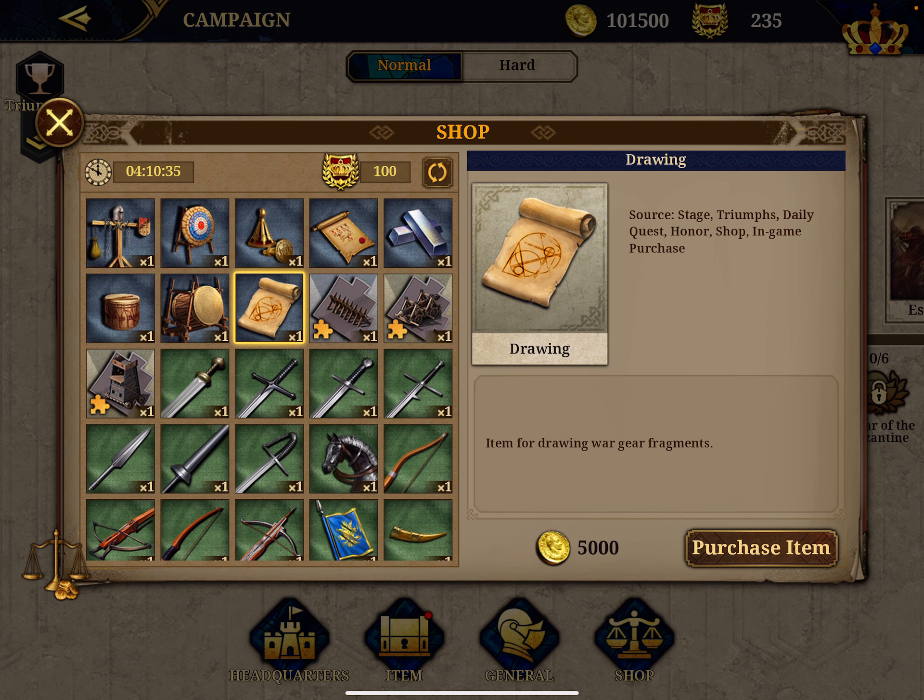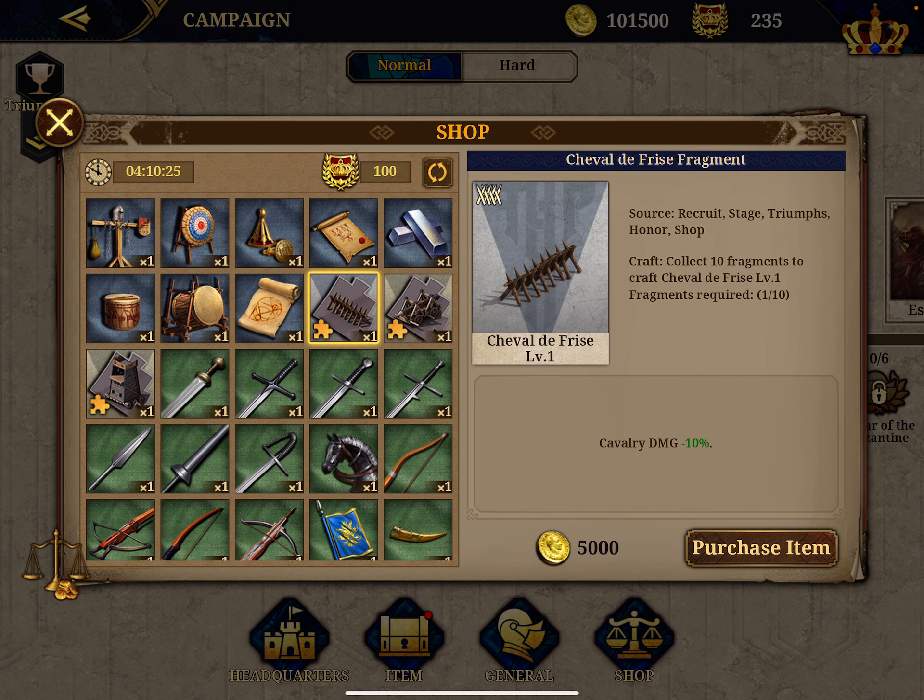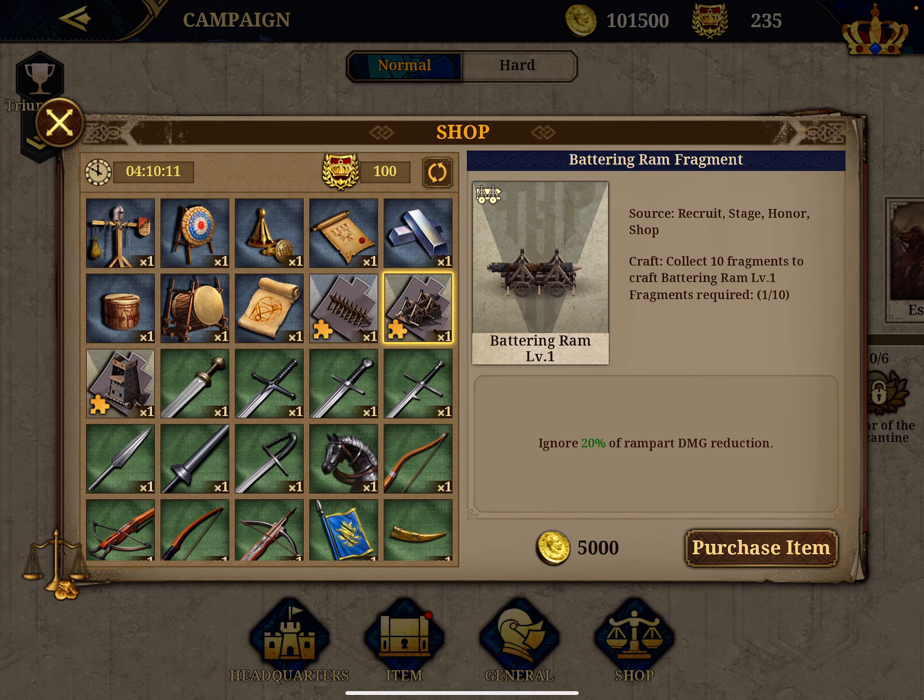Then the drawing — this is to draw war gear fragments. I don't know exactly what it is, it's some sort of puzzle; once you complete the puzzle you get the weapon. Then you have the cheval de frise and the battery ram. The cheval de frise does minus 10 damage — so if you're attacked by cavalry you get 10 percent less damage. If you use the battery ram, you ignore 20 percent of rampart damage reduction.